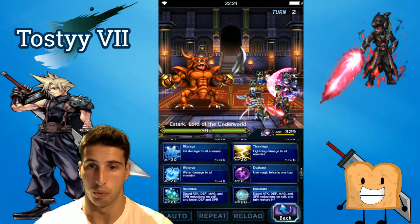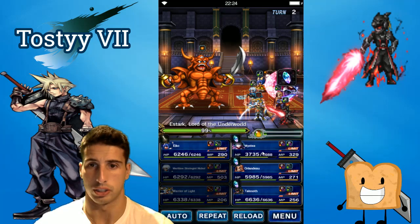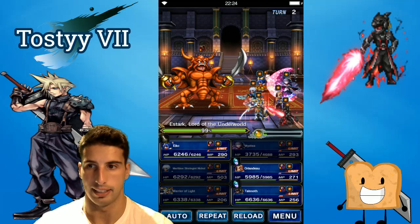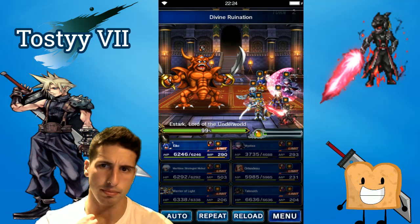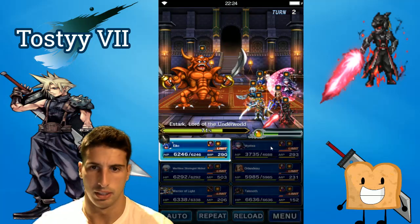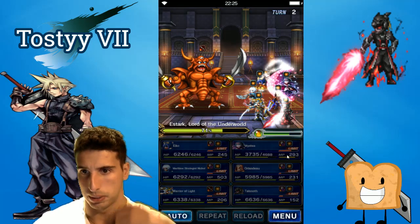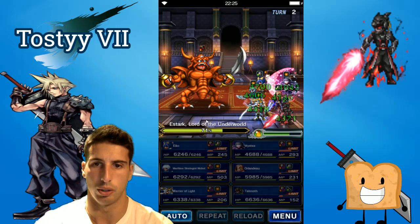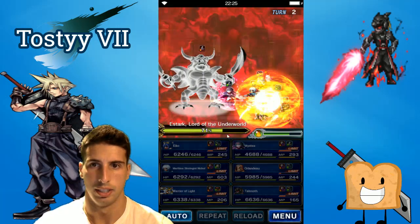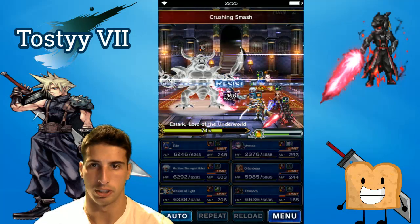We're gonna chain both of them — lucky he didn't cast stop on our units. We're gonna use Clear Veil so for the next three turns we're protected against that. We want to finish him with a limit burst and also cast Shiva. Everybody's looking really really good — we're gonna boost our HP and esper gauge, and hopefully on the next turn we'll be able to cast Shiva.